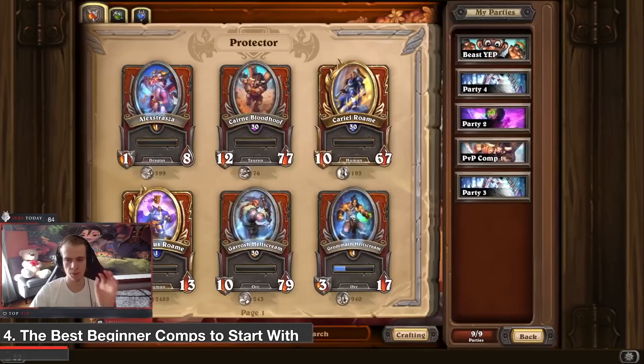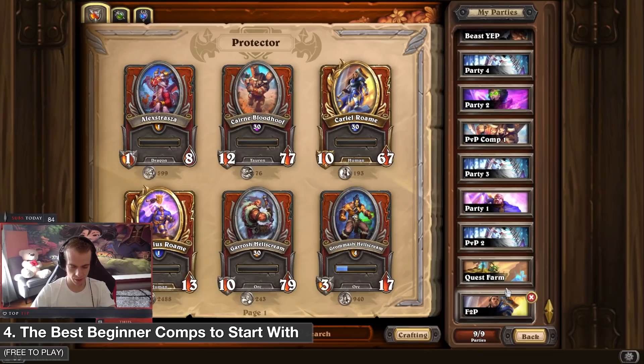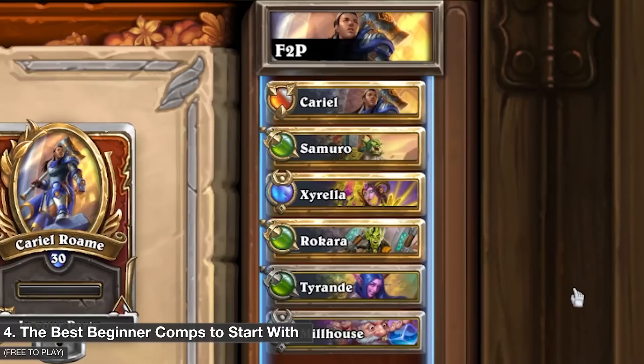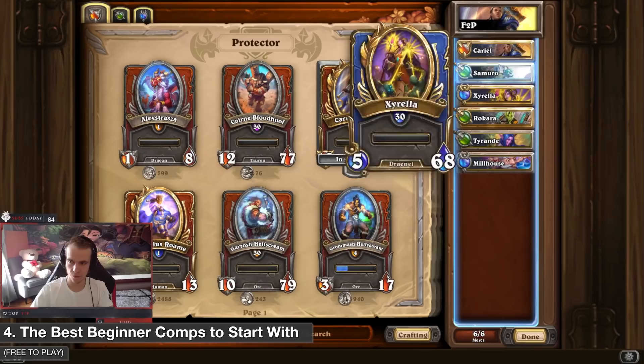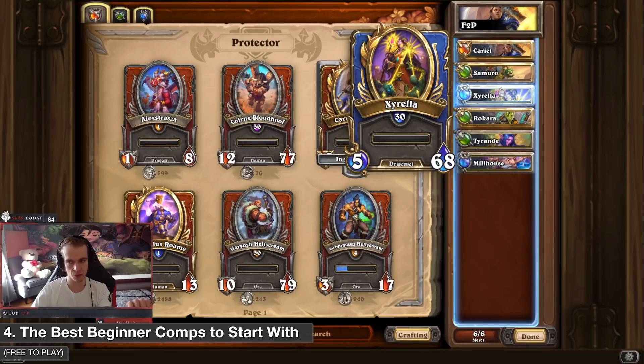Now the best way to play free-to-play. I've bought some bundles like the Diablo and Lich King bundle, so I have a bit of an advantage, but most of you don't. The best free-to-play comp is: Kirill, Samuro, Zarela, Rokara, Tyrande, and Milhouse. Even if you're free-to-play, at some point you'll open packs and maybe get legendaries or better epics — but this comp is purely free-to-play.